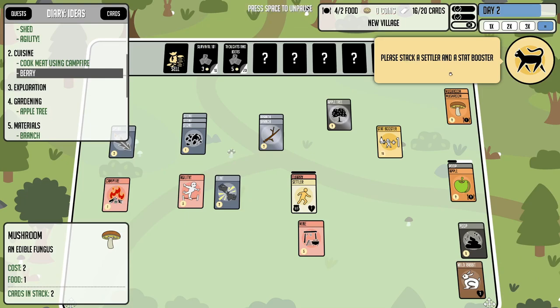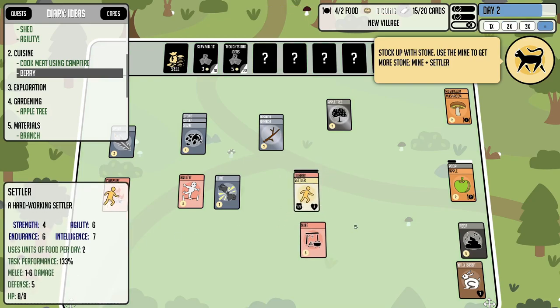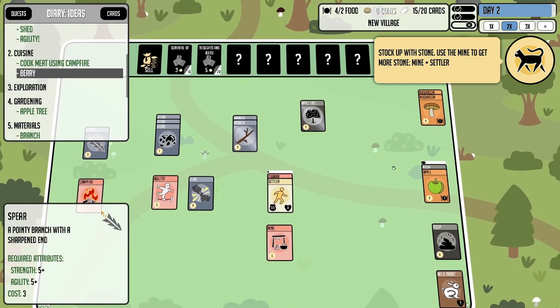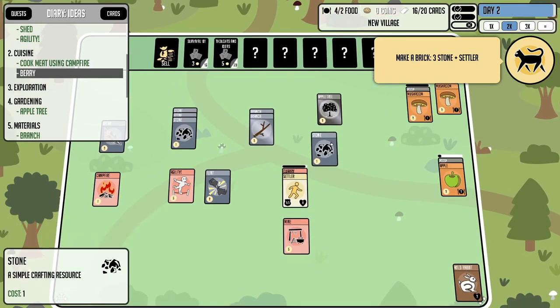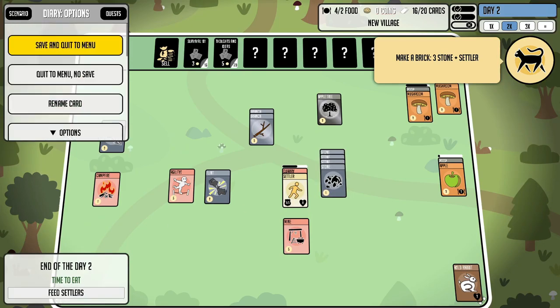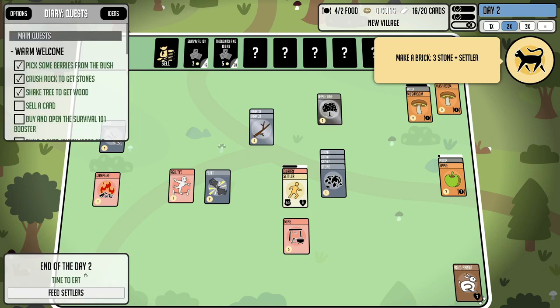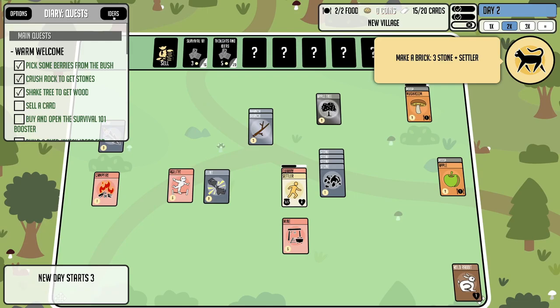Falling stars quest: stack a settler and a stat booster. We got endurance again — endurance is actually good because it increases health, though I really want strength. Stock up with stone — we're working on it. We're okay on food and keep reproducing mushrooms which is handy. I'm also going to go into options and enable continuous training, and disable feeding animations so I can just hit the button to pass the turn.